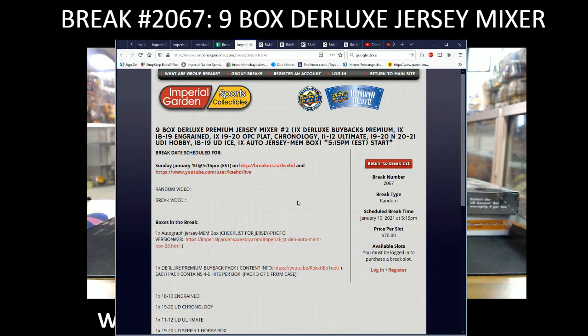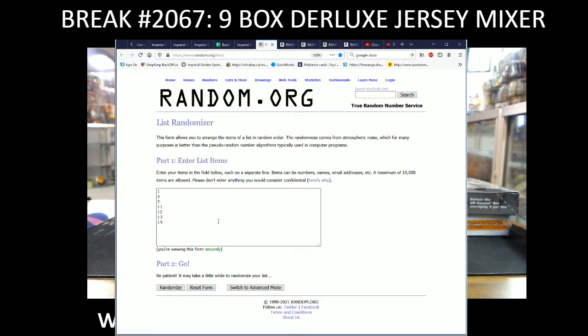Hi everyone, welcome to Imperial Gardens nine-box Rolex Jersey break number two, break 2067. So here we go. We're gonna do a random for our Jersey box — we got seven left, and we're gonna random the Jersey list three times. We're gonna do that for the buybacks pack as well.